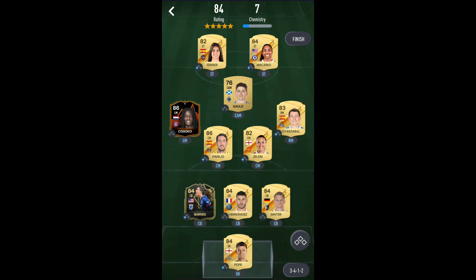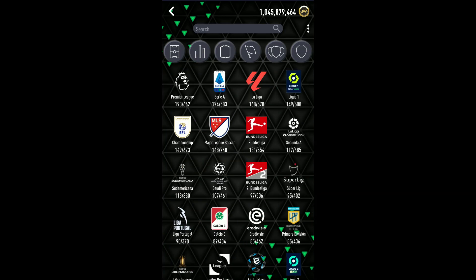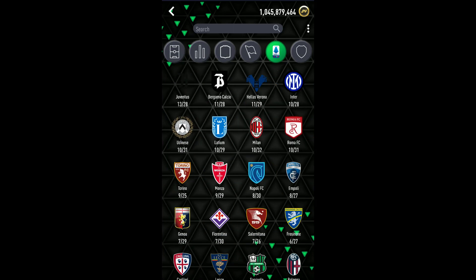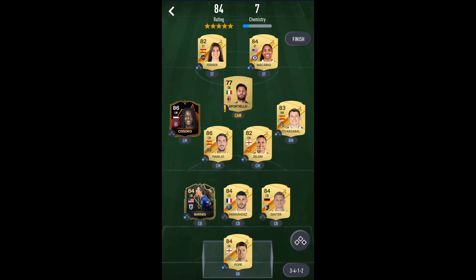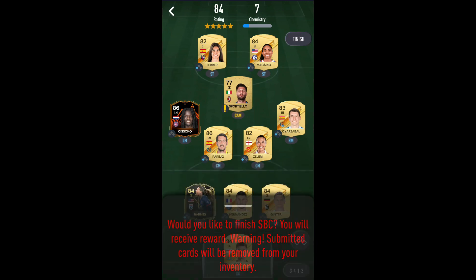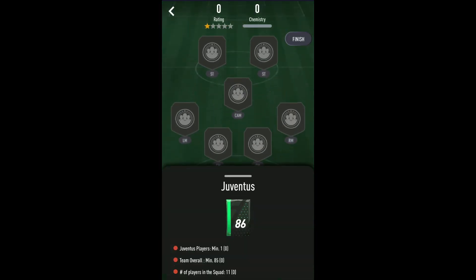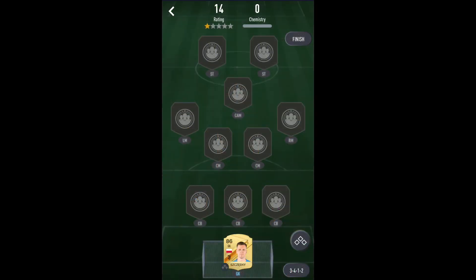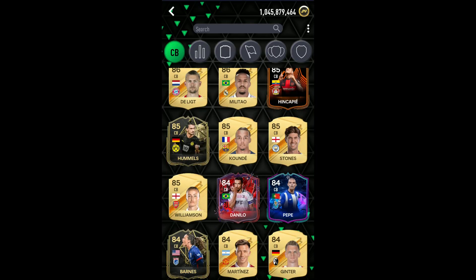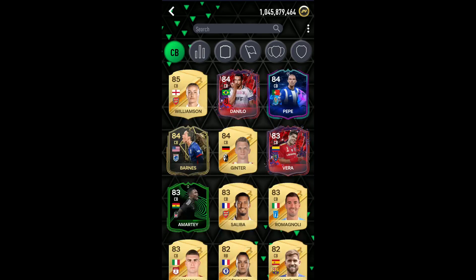Oh, we need a Milan player — you're kidding me. Hopefully we have an AC Milan player... we do! Perfect, there we go. That's the first squad done. We'll open all the packs after because it just makes life easier. Next one is an 85-rated squad and we need a Juventus player. Do we have Szczesny? Yes we do, perfect — there's our Juve player. We're almost two minutes in.